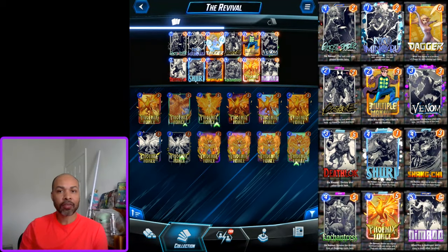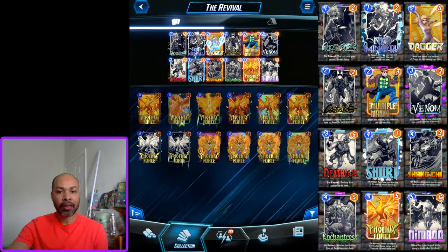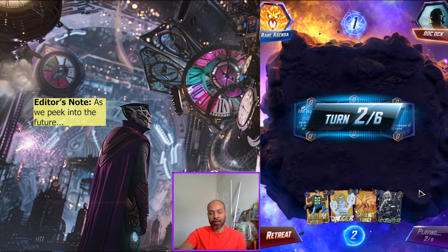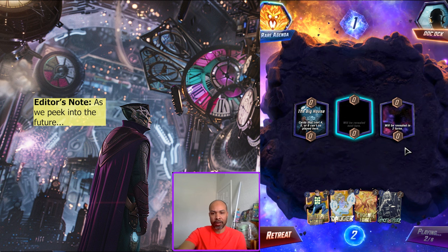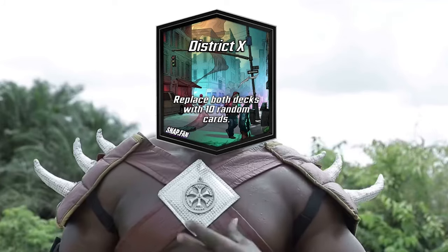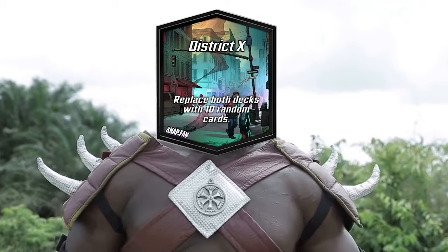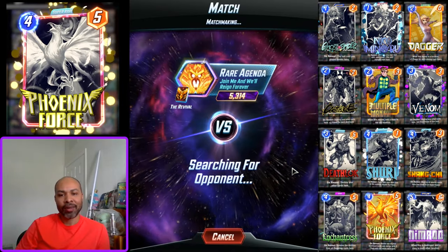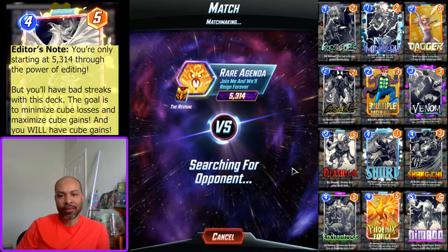We're taking Phoenix Force back into High Infinite — the big house. I have my Multiple Man and Phoenix Force. Can I get a destroy card? I guess not. I don't want peace. I want problems always. We are starting at 5,314.